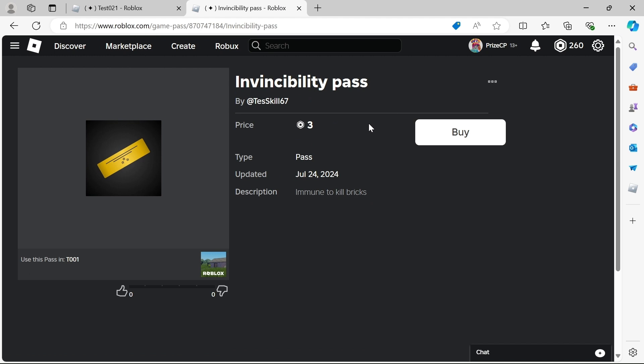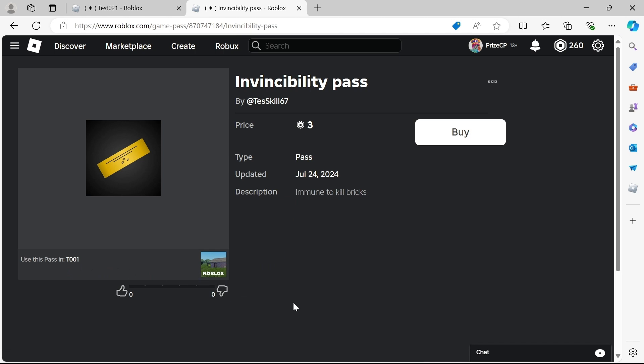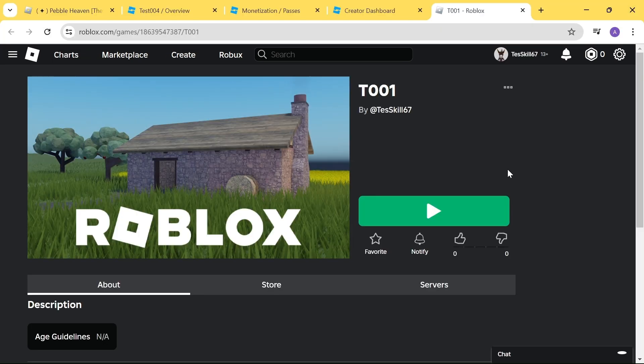As soon as I click the link, it takes me to the page for the inventory item. I can click 'Buy' here to purchase this pass for three Robux — it tells you that you can use this pass in this game. I'm going to buy it inside the game instead to show you how the script works. As you can see, test skill still has zero Robux. Now let's go to Studio and see how we can script this.